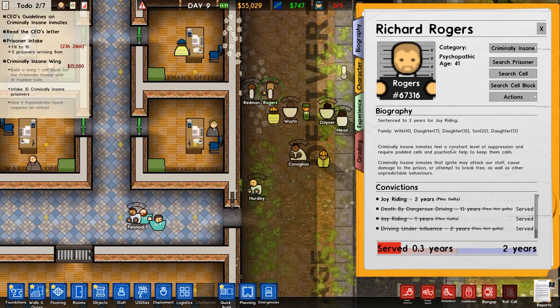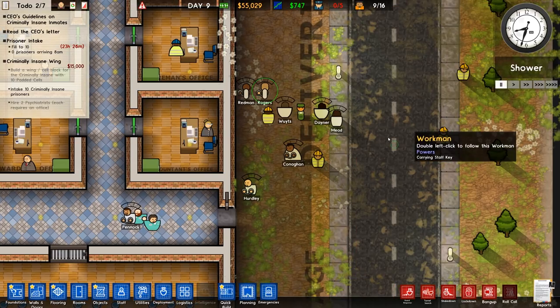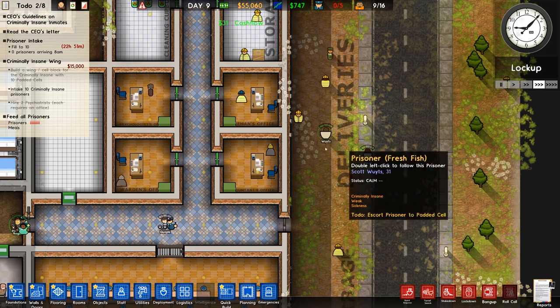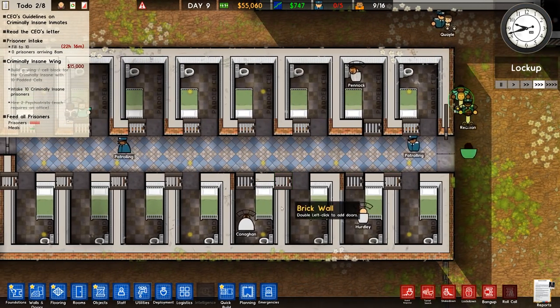It will say here that they feel a constant level of suppression and require padded cells and psychiatric help to keep them calm. Criminally insane inmates that ignite — which basically happens when the meter over their head fills — are going to cause damage to the prison, attack people, and attempt to break free, as well as other unpredictable stuff. The orderlies and guards are going out to collect all of these guys. It's a good thing too, because if you leave them out too long they'll just run off.